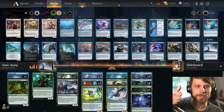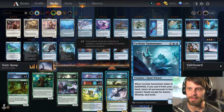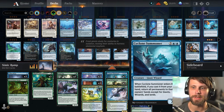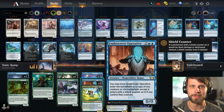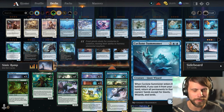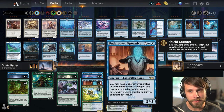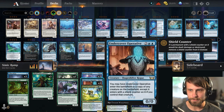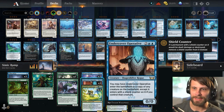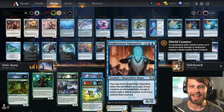This deck does everything you want in a ramp deck: ramp and play big things. We've got Cyclone Summoner, an old Kaldheim card. We're not going to have Kaldheim in standard for much longer, but this along with Undercover Operative is absolutely phenomenal. You get to play this after attacking, bounce everything back, and then on the next turn drop Undercover Operative copying the Cyclone Summoner and bounce everything back again — it basically just frustrates the heck out of the opponent.